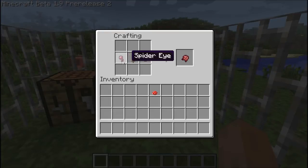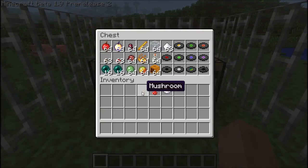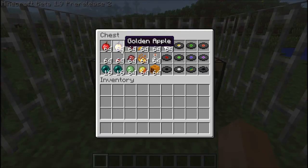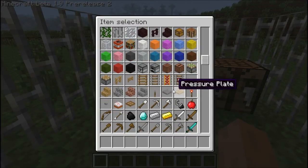The spider eye comes from killing a spider, the mushroom you collect in the world, and the sugar you make from sugar cane. Now, we also have the red apple added to the game, and hopefully we'll be able to plant trees to grow them. There's also a golden apple — I tried to make it by surrounding it with gold bars, but it didn't work.